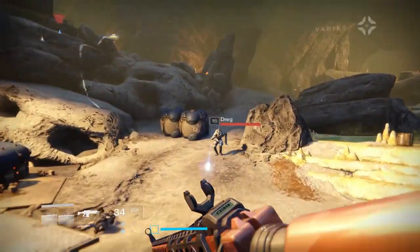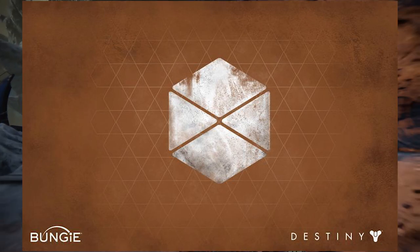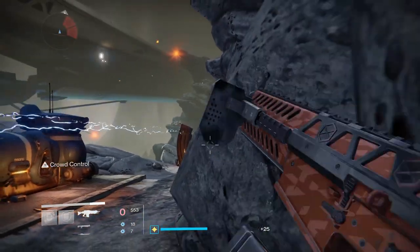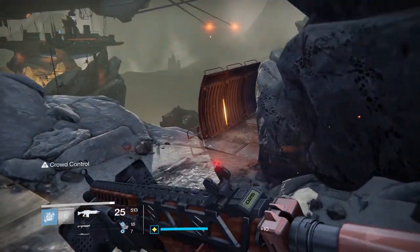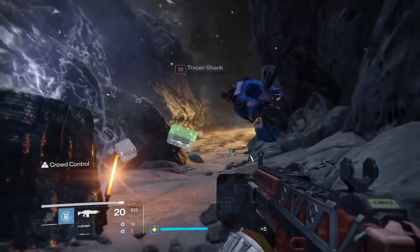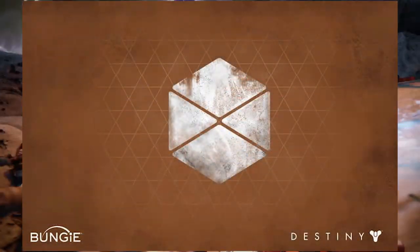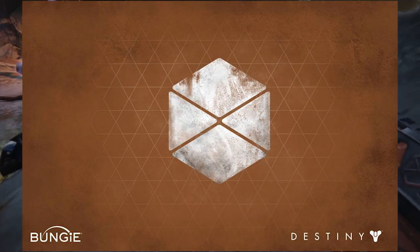Why is it that specific shape? Why this and not something else? It all goes back really to the first time that the city ever had to be defended from the Fallen — a battle known as the Battle of the Six Fronts. Essentially, it was the first major offensive against the city ever. The city was being assaulted from six sides, and four major Orders of Titans all brought themselves together to hold the defenses, and not a single one of their lines broke. This is where that symbol comes from.